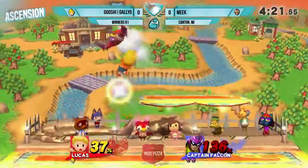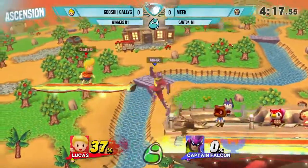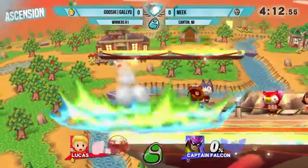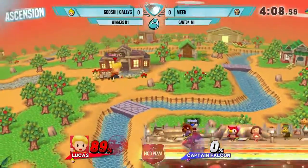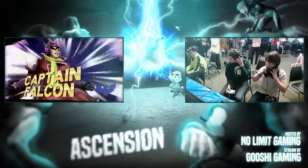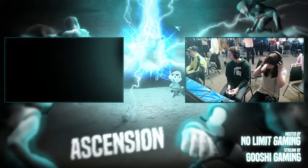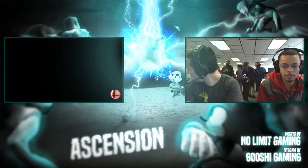This could be it — we're going to see the hairdo here, and that's going to take it. I'm going to call it the Brain Blast from now on. Not Raptor Boost — I am spaghetti. Just call it the hug, the Falcon hug. Going for another knee, and just reading that air dodge there, Gally G. That was actually a forward air — he read that she would miss space because Captain Falcon steps back a bit before forward smashes.